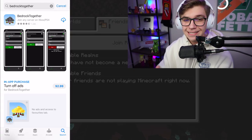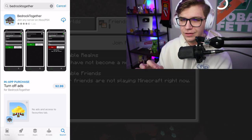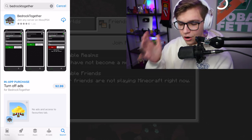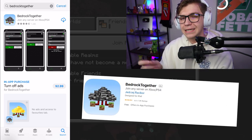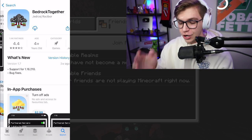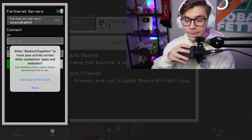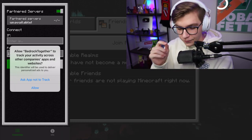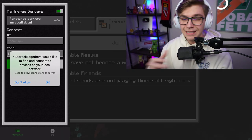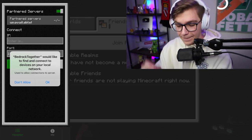So let's go ahead and start with the method. This method works for both iOS and Android, and it's pretty much the exact same process — you just download different apps. I'm going to start on iOS because in my opinion that's the easier version. All you have to do is head to the App Store on your phone and look up 'Bedrock Together.' Just like I've spelled it, it should come up with this app that says 'Join any server on Xbox / PS4.'